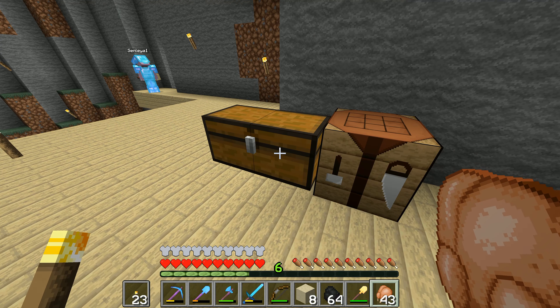My bamboo farm is only going to be a small one - I was thinking I could do that just in here somewhere. I also want to get a skeleton killer over there - we've got a skeleton spawner in there. What did you need a spider spawner for? I found one - it's in the jungle, not that far away. You already found one? I know I found one and then it got blown up by a creeper. The reason I want it is because I want string.